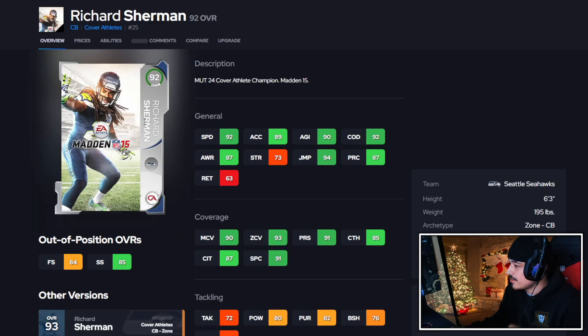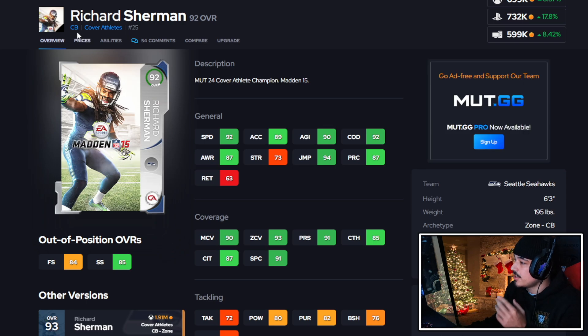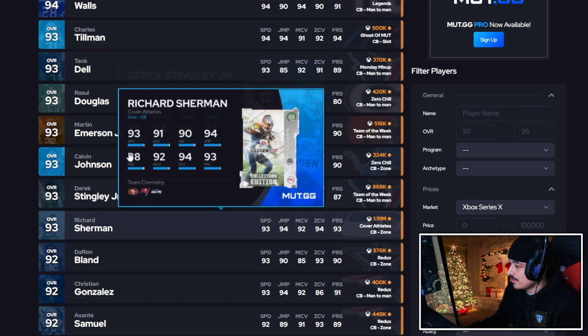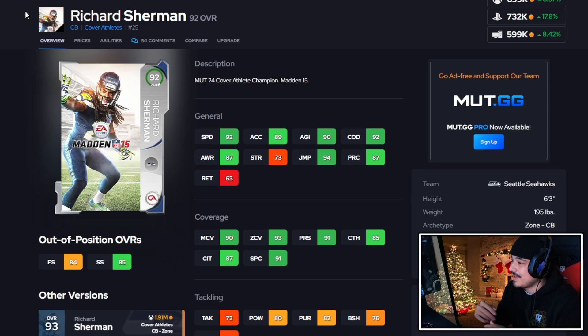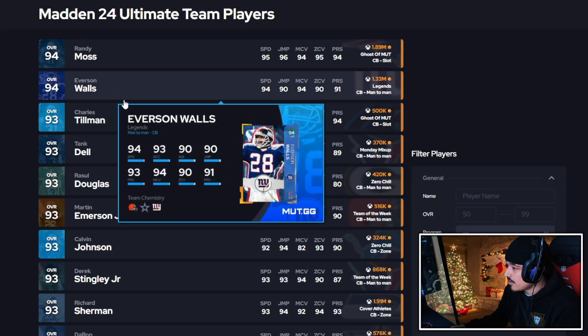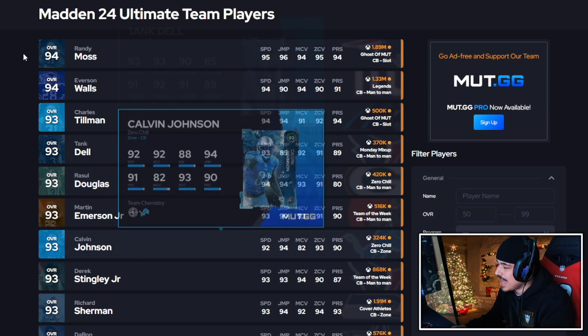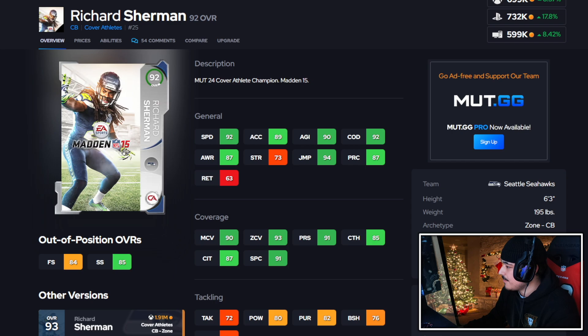Then we have Sherman and Gronk. Sherman — even the non-LTD card is really good. Looking at cornerbacks right now, he's still maybe S-tier, though we've had so many new ones come out we might push him down a little. He can play man, he's six foot three, 195 pounds. Besides Randy Moss and Sauce Gardner, we now have the taller guys in the game like Charles Tillman and Roswell. I'll give this Sherman card a B plus — definitely still can play.